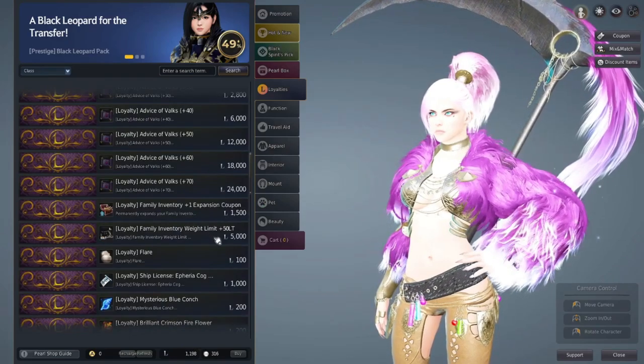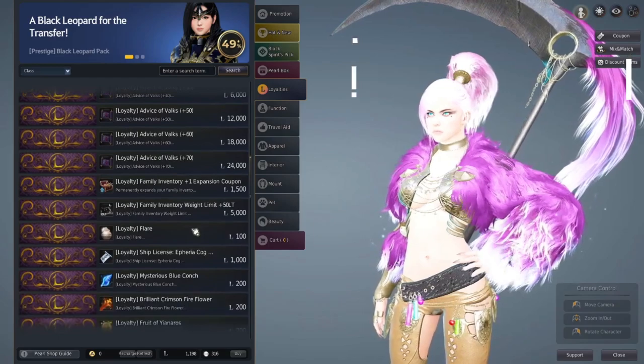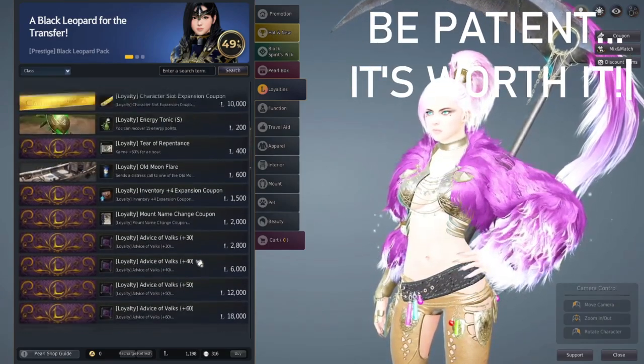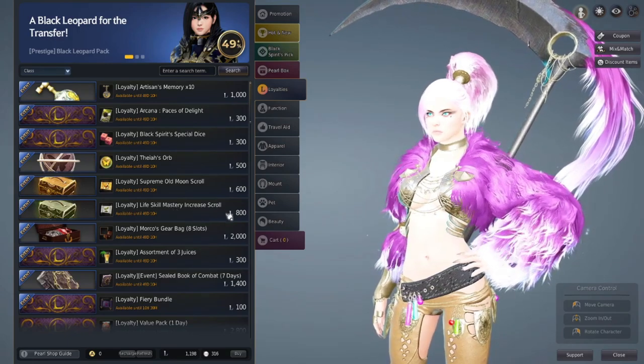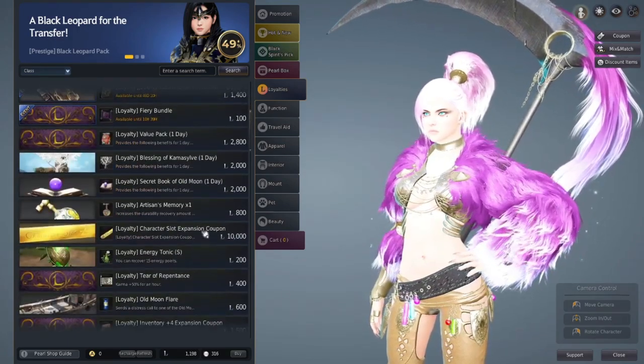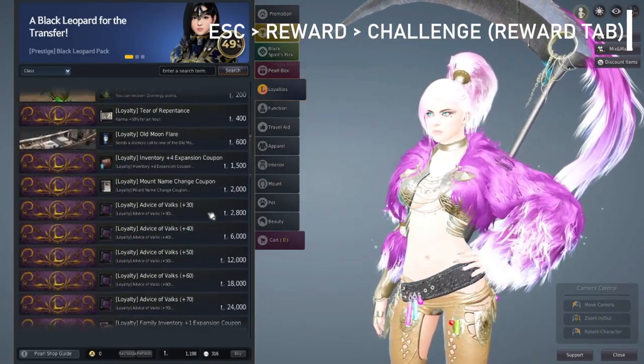Remember, some of these rewards require a lot of points you have to save up for. This is a waiting game — you have to be patient. It is definitely going to be tempting to buy that Supreme Old Moon scroll or that Lifeskill Mastery scroll as soon as you have the points, but don't do it. Get the good stuff first. Remember to log in every single day to get these points.